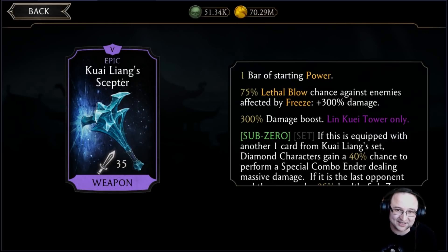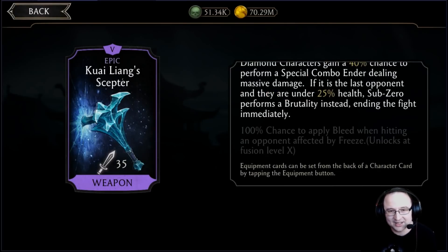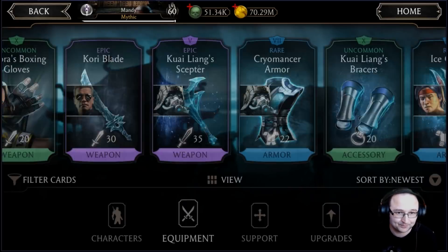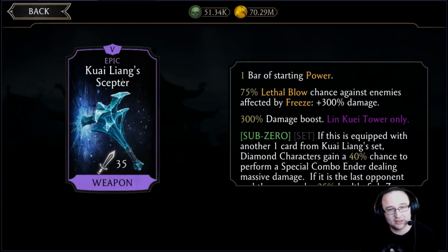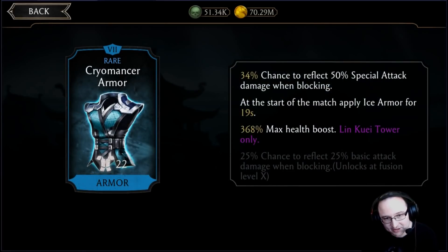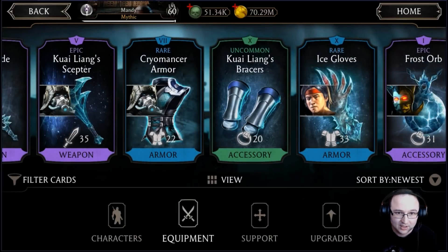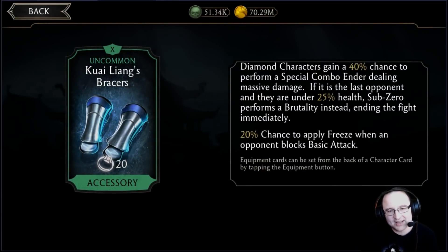The Scepter is pretty good but level-dependent. At fusion 5 it gives 75% lethal blow chance and some starting power. The fusion 10 unlock — 100% chance to apply bleed when hitting a frozen opponent — isn't that special, but the lethal blow chance scaling to 100% at fusion 10, plus 1.5 bars of starting power, can make all the difference. It pairs very well with Weather Warfare. Cryo Monster Armor is useful, especially early on to avoid getting destroyed by Cyrax or Shadow — you can get snared but won't get killed, and it absorbs X-ray.